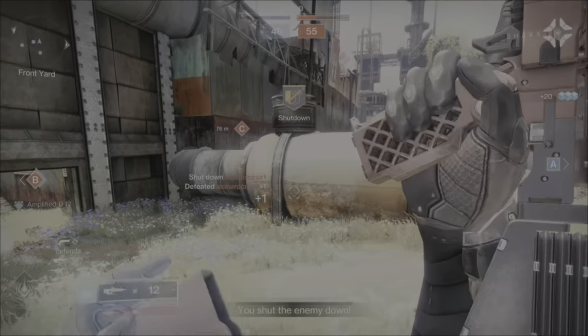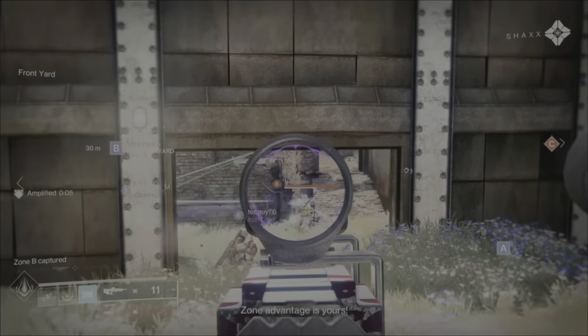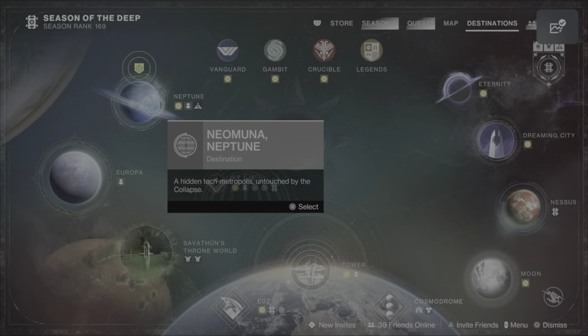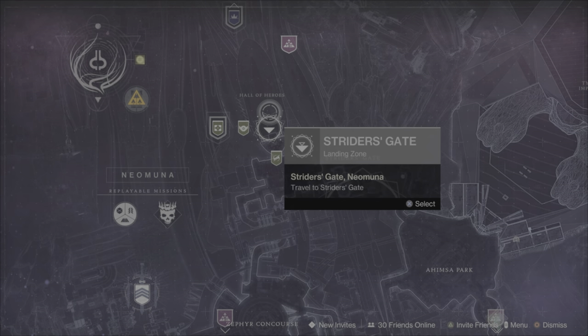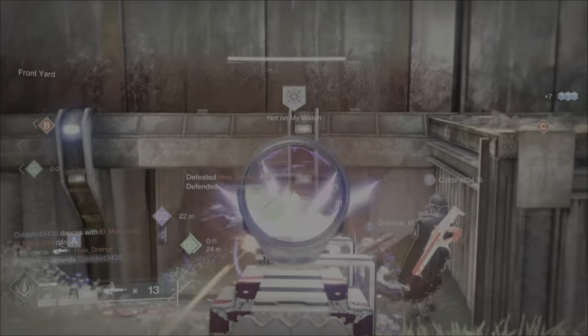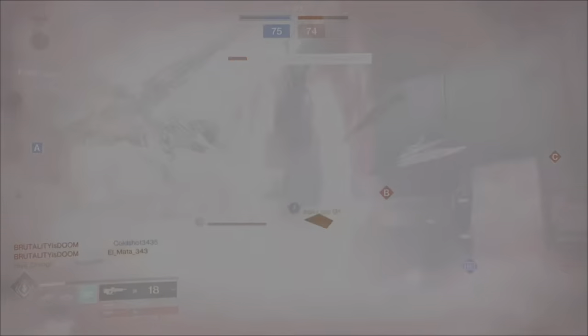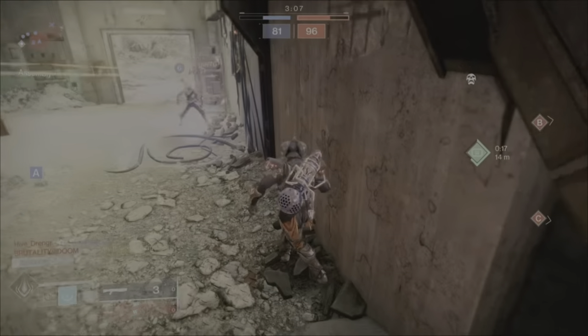The Phylo Tactic Spiral is an Arc primary craftable pulse rifle that you can get from the Lightfall campaign. You definitely want to make sure you get a red border craftable roll. To be more specific, when you're halfway through the Lightfall campaign, Nimbus is actually going to give you a red border version of this weapon. You're going to need five red borders to craft it.